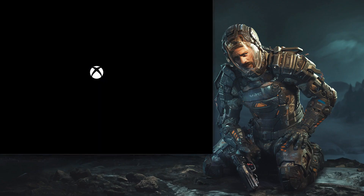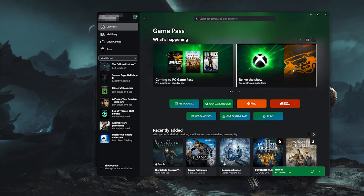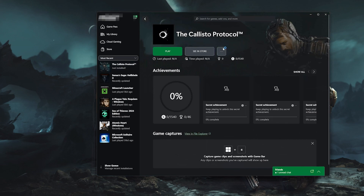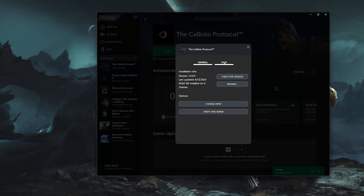Open your Xbox app and select the Callisto Protocol. Click on the three dots and select Manage. Open the Files tab and click on Check for Updates. This will check for updates in case there's a new update that will resolve your issue.